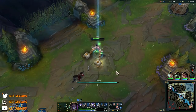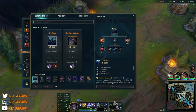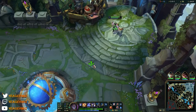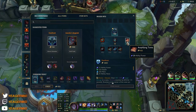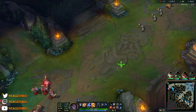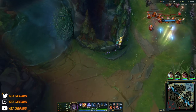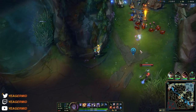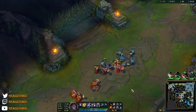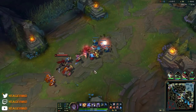Another thing: if you steal an ultimate from an AD champion while that ultimate has AD scaling, Sylas is going to convert that into AP scaling. So it's not going to be completely useless — the moment you steal it and use it, it gets converted into AP scalings instead of AD. You never have to worry about stealing an ultimate that only scales with AD, because when you use it, it doesn't matter.